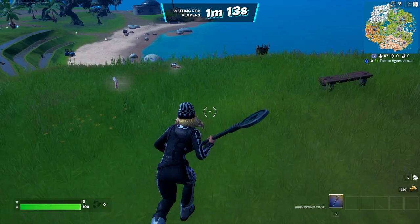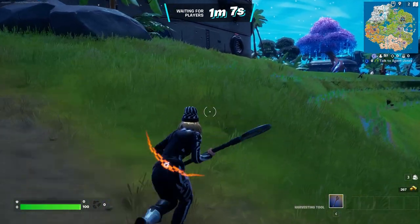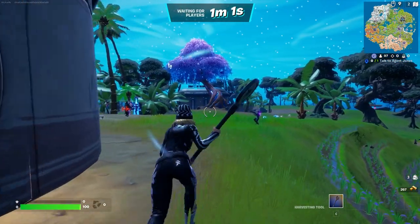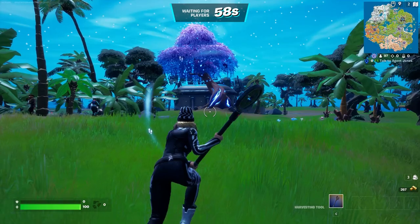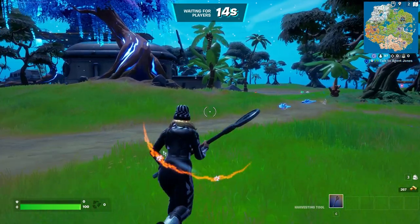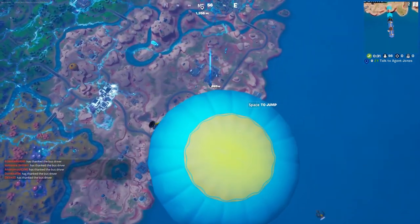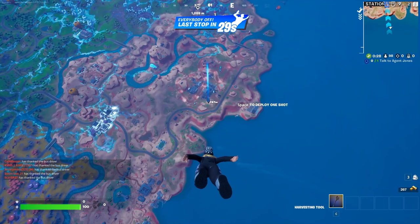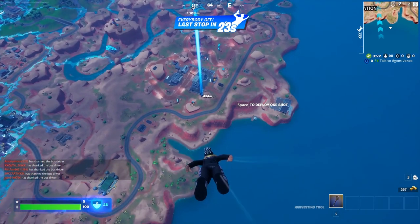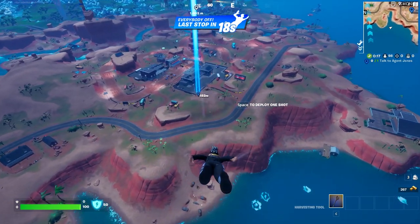Last but certainly not least, this is the Chloe Kim version of the FFC skins. I have her home style on with the silver and black color scheme — looks pretty nice. Out of the five, my favorite is definitely still Neymar, but they all look really cool and there are a lot of combinations you can make just because of all the edit styles and color options. It's a pretty solid set. Always thank the bus driver — we're going to Chonkers. After the fights, I can take one of the cars and rotate quickly.